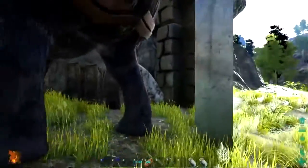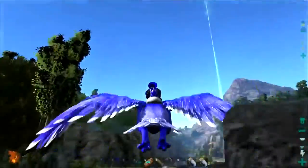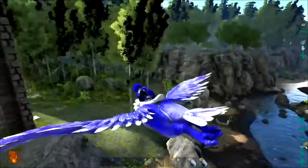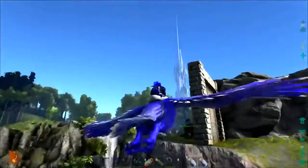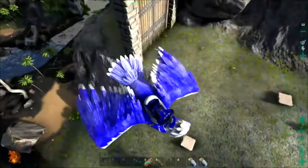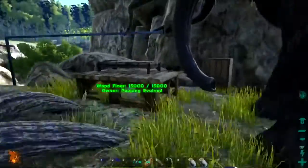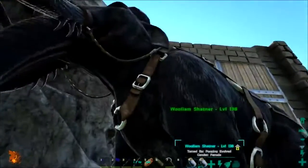Now we can open the gate and get inside. It's just for starters - so that when we come over here we have a spot to store stuff, store our dinos, not have to worry about things getting killed. Hopefully nothing will get up there and get the woolly mammoth - maybe a T-rex could get up the side, I don't know. Anyway, the forward operational base is pretty much complete. We've got our storage, our bed, mortar and pestle, fire, water, and our preserving bin - all the stuff we need to get started on our base. And we've got William Shatner.